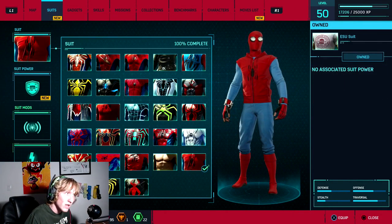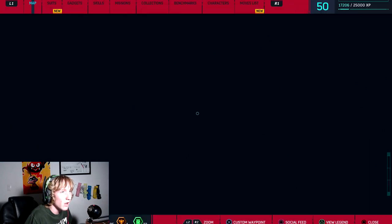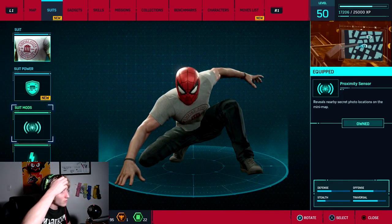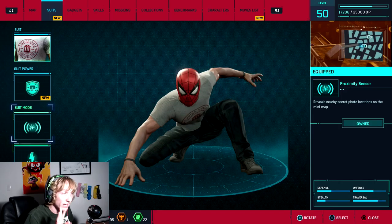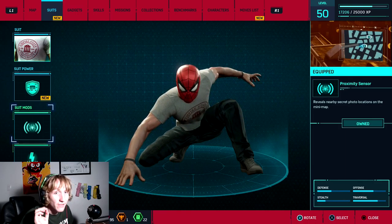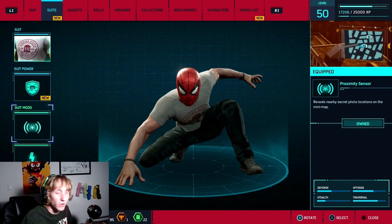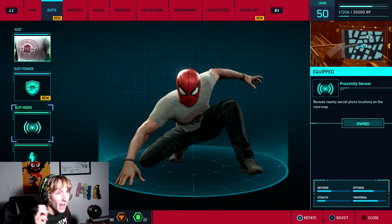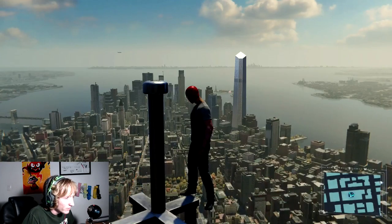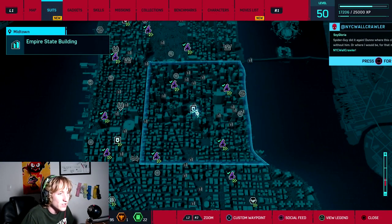Then this one a lot of people don't get. Once you reach level 50, there's a suit mod that basically reveals nearby secret photo locations on the mini map. You can only take photos of these things at level 50 — there are 50 that you have to take pictures of and they don't show up on the map unless you swing by them. I had 49 and I looked through the whole map and finally figured out what I was missing. This is the ESU suit, which stands for Empire State University — it's the photography suit.